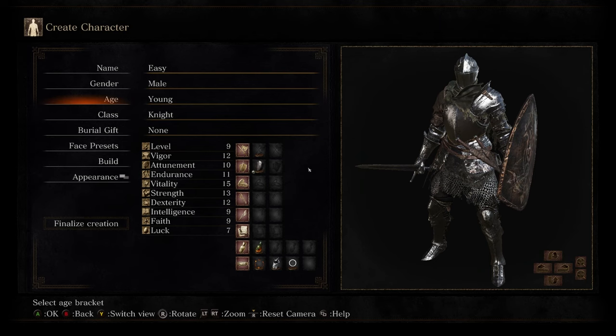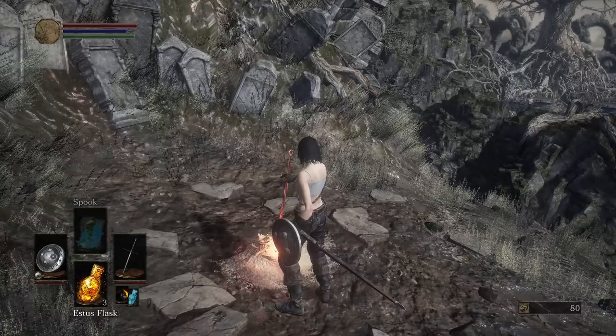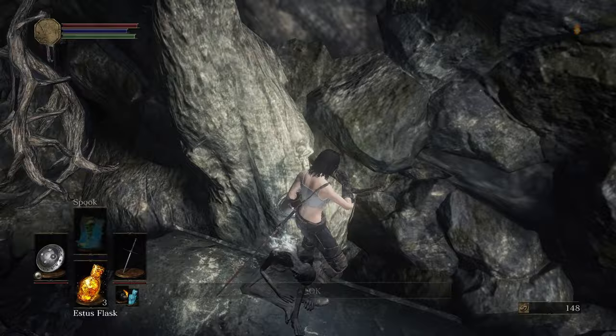I start as the Assassin class just for Spook, but the black firebombs will be useful in the run. There are some items to pick up at the start — I grab the ashen flask, note the bonfire for later, and jump over to my first titanite shard. Now it is time to make our way to Firelink Shrine.